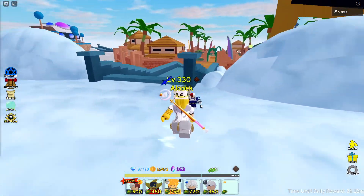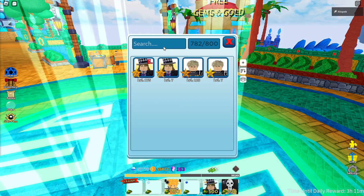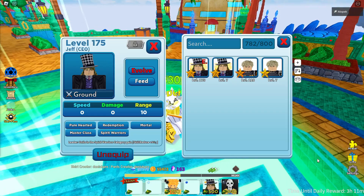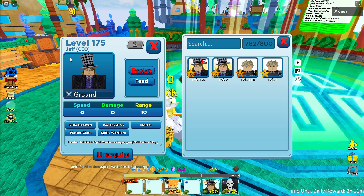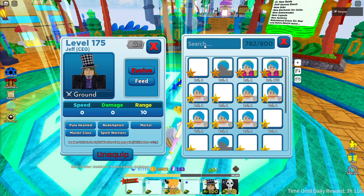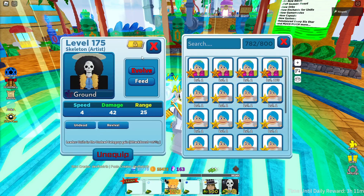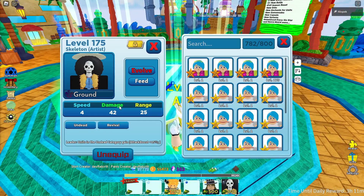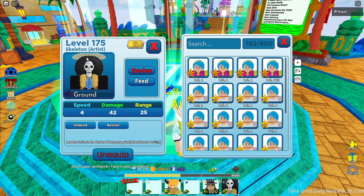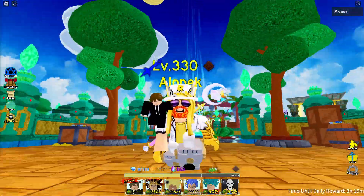Now let's talk about what to do in world two. First off, if you get into world two, Jeff CEO is one of the first units you need to get, because all of the rest of the damage farm units are super expensive. You're going to have a really hard time if all you have is Bulma, and you might want to equip both. You can also go for Brook — he's going to increase your damage slightly compared to Erwin, so I recommend picking him up.